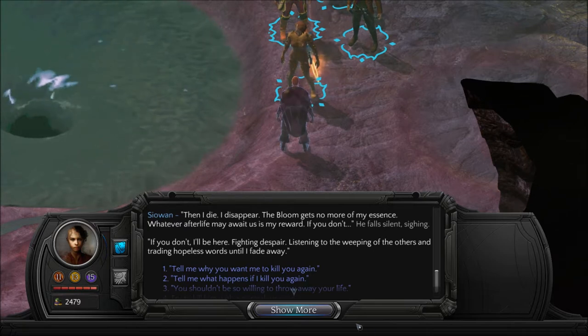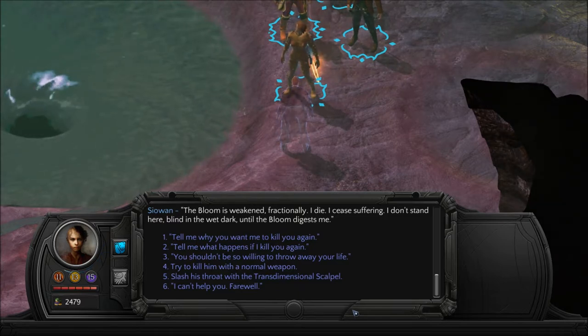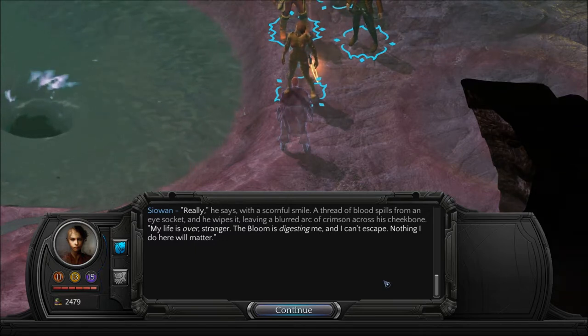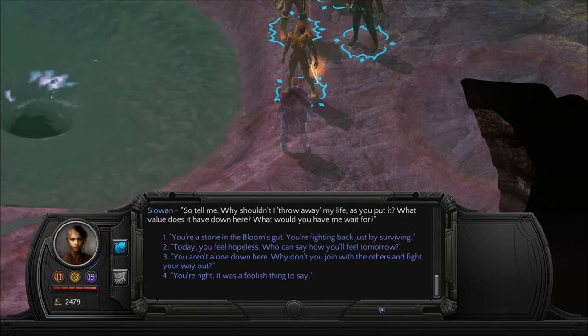'The bloom is weakened, fractionally. I die. I cease suffering. I don't stand here, blind in the wet dark, until the bloom digests me.' 'You shouldn't be so willing to throw away your life.' 'Really,' he says with a scornful smile. A thread of blood spills from an eye socket and he wipes it, leaving a blurred arc of crimson across his cheekbone. 'My life is over, stranger. The bloom is digesting me and I can't escape. Nothing I do here will matter. So tell me, why shouldn't I throw away my life? What value does it have down here? What would you have me wait for?'